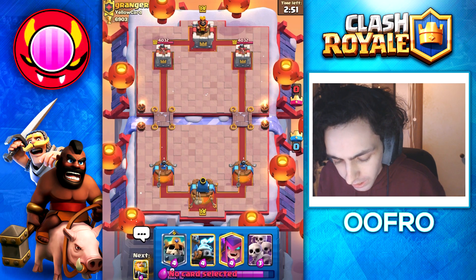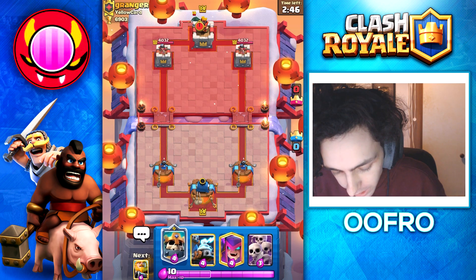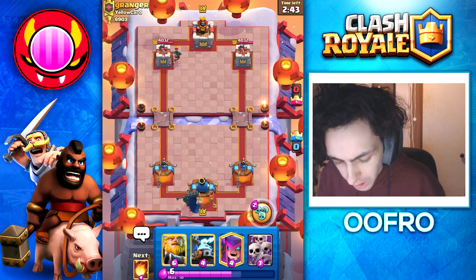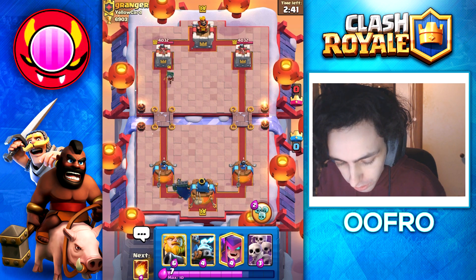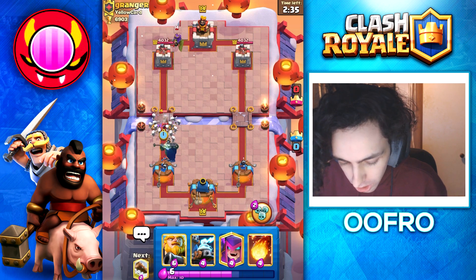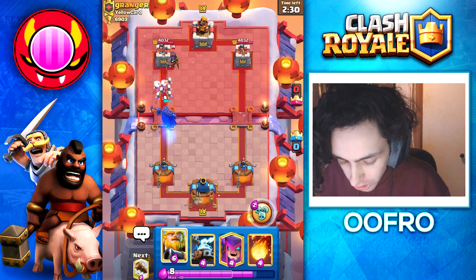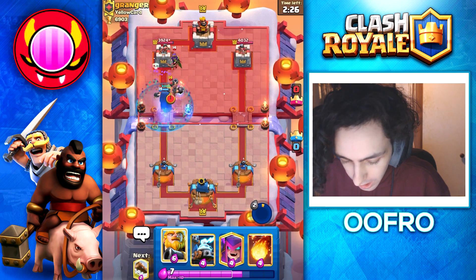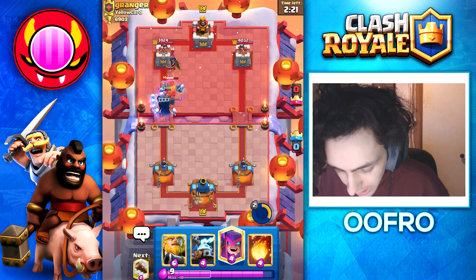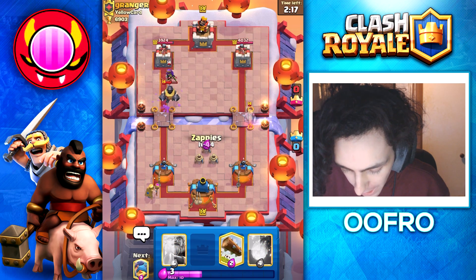We are into a game here. First player of the game, you want to be very neutral — you don't want to overcommit, you don't want to just play an RG at the bridge. Luckily this guy made the first play with a bandit, so we are just going to play a skeleton king. I'm also just going to play a Skarmy on top of this bandit, because he has to deal with the Skarmy and then a fully charged up skeleton king. Going to use the skeleton king ability here. I think this guy's the mega knight ram rider deck, so this is actually a very good example — this is very popular right now in the meta.